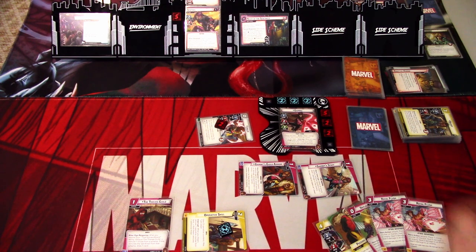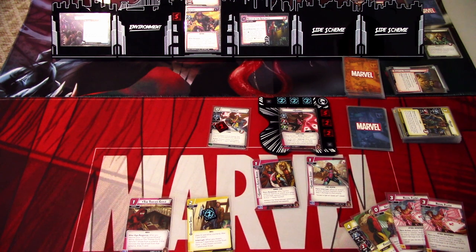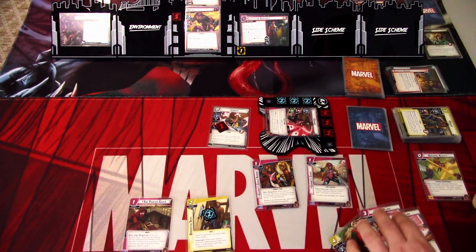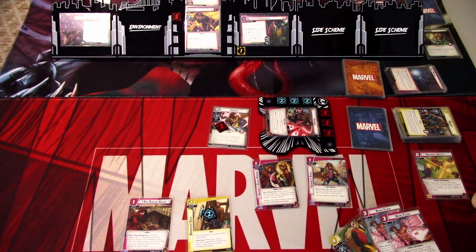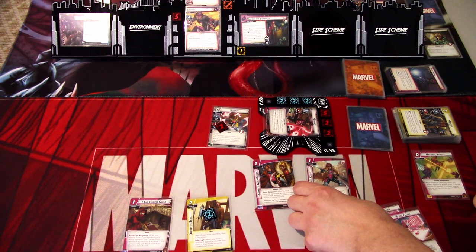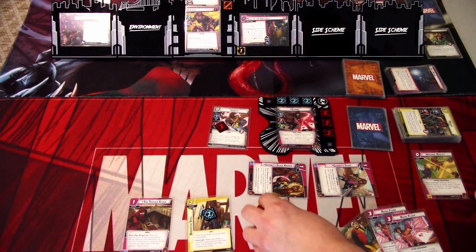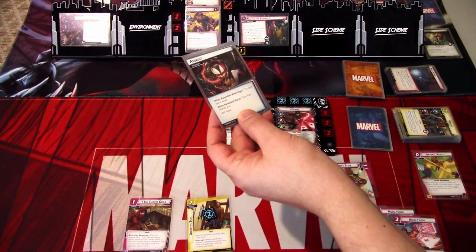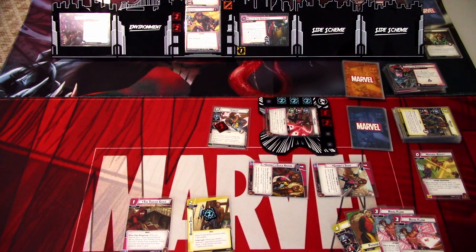We ready up, draw a card, and go to the villain phase. We add one threat. The Sentinel attacks — Gambit defends. We play Natural Agility, giving us too much defense. We deal one damage with Gambit Staff before the encounter card effect, then ready Gambit with the Guild Armor since we took no damage, but the Sentinel gains tough. Encounter card is Assault — we defend again, taking two damage. That's that round.